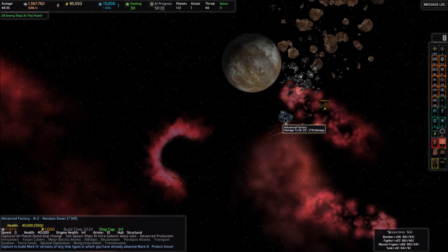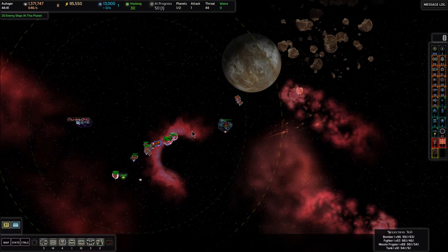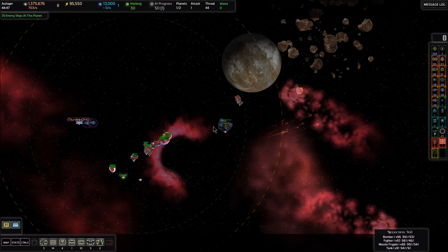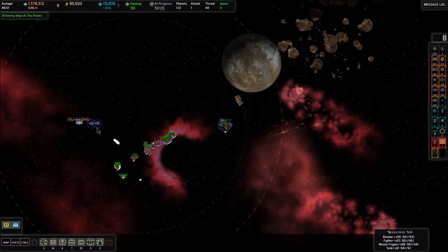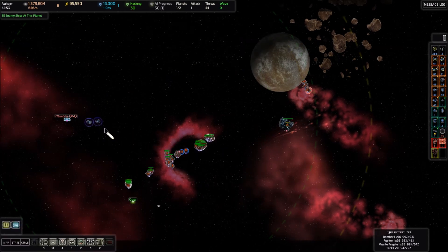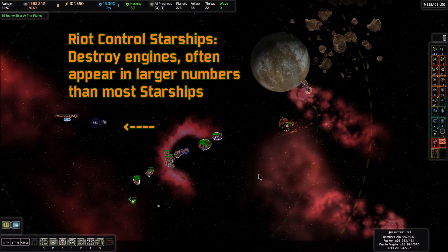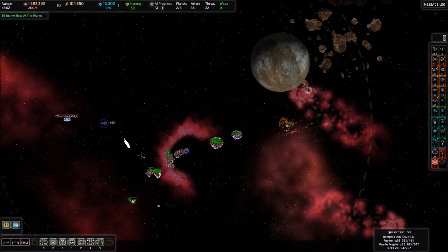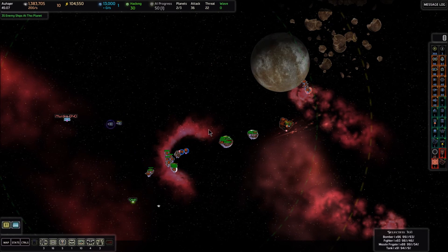Now that we have this advanced factory, we should use science to unlock a Mark III ship. So far our missile frigates have been by far the most useful ship. Let me pull my fleet back here — I don't want them to approach those riot control ships. Riot control ships do engine damage and they make it so that your ships start moving really, really slow and you can't escape their cannons. So we'll just let the turrets take care of them.